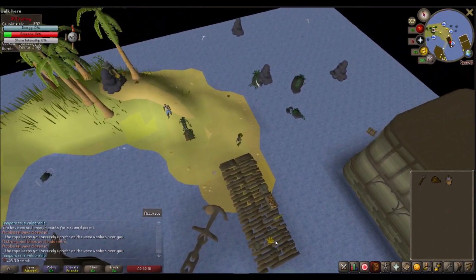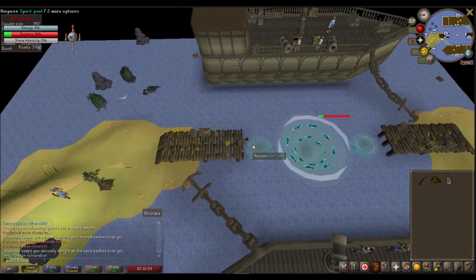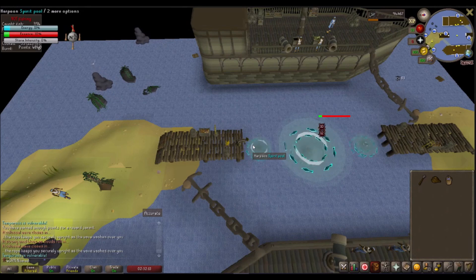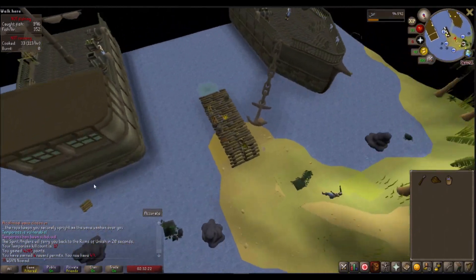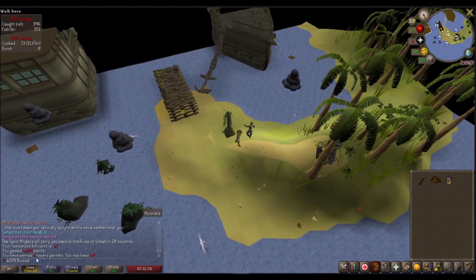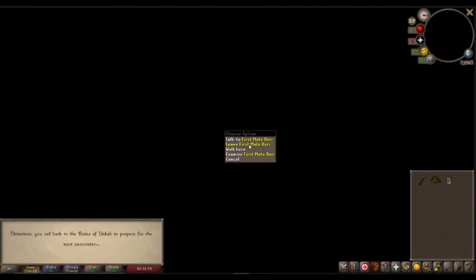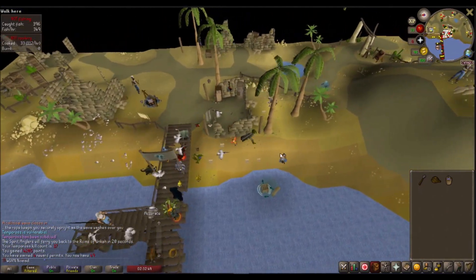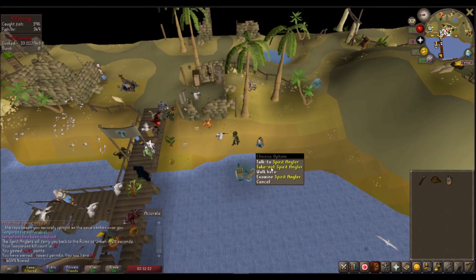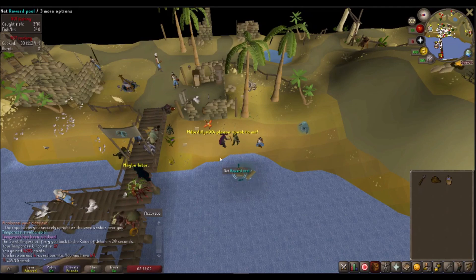At the Wintertodt boss you have to get 500 points to get a supply crate guaranteed to have two items. Here you don't get supply crates — instead you get what is called a reward permit. Your first reward permit is earned at 2,000 points, and every 500 points on top of that guarantees an additional reward permit, whereas points in between the 500-point threshold give you a percent chance. We got 4,205 points and earned four reward permits. Whenever you end, you'll be ferried back to the ruins of Unkah in 20 seconds, or you can talk to your first mate Derry (or first mate Perry on the south side) and hit Leave. To spend your reward permits, talk to the spirit angler and right-click to take a net, then net from the reward pool and hope for a good item.